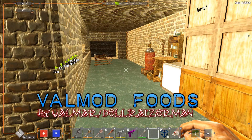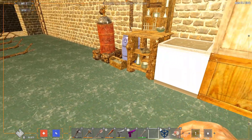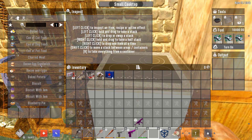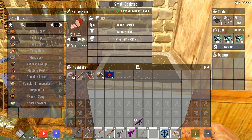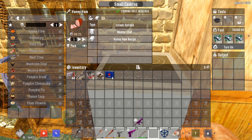Our first mod is called Val Mod Food. This is stuff that was brought in from Val Mod from way back in Alpha 16. There are like 23 food items now that you can make — like the bacon and egg sandwich, the biscuit, jam, bowl of fruit — all different kinds of stuff that's not in the game normally. It's kind of cool that it adds food that was in Val Mod because I really loved playing on the Val Mod.